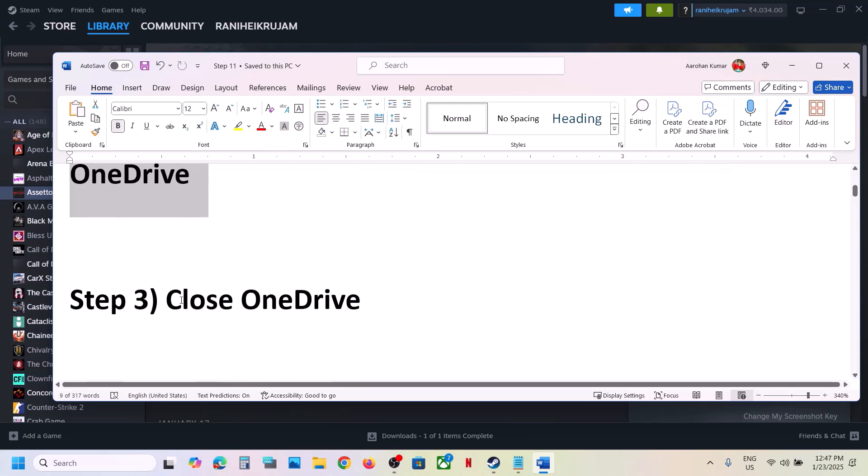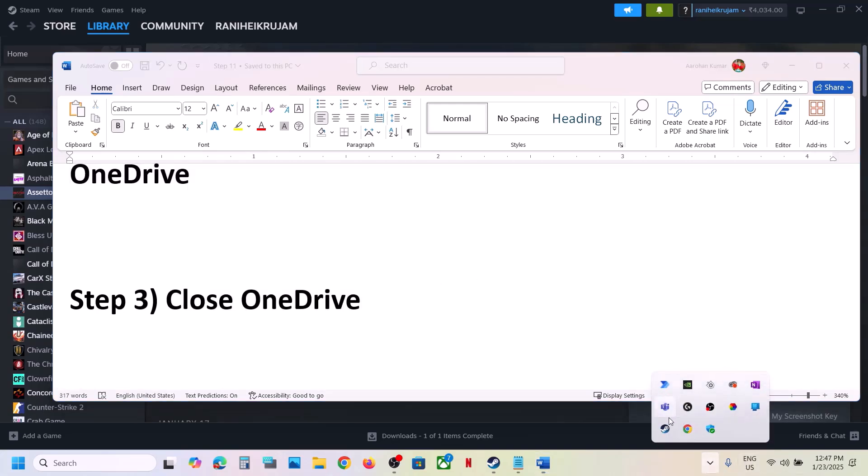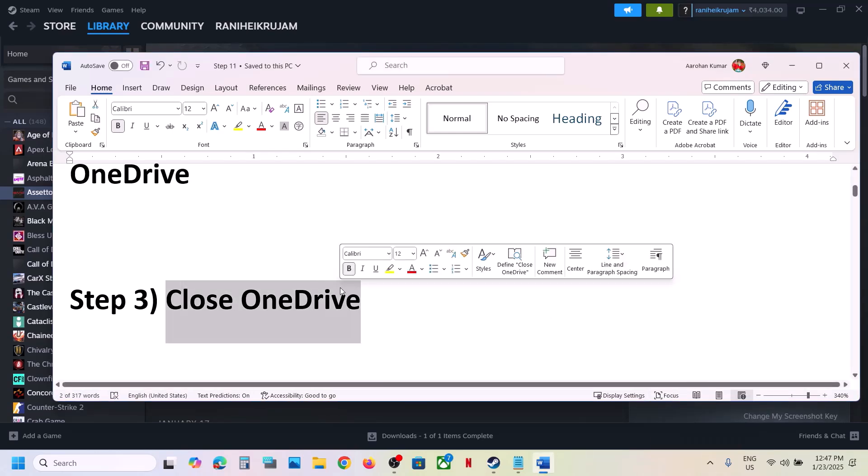The next step is to close OneDrive. If you see OneDrive in the system tray, right-click on it, select Close OneDrive, and then launch the game.